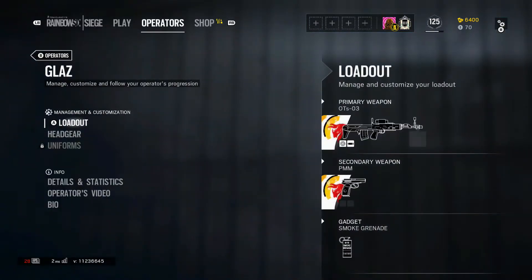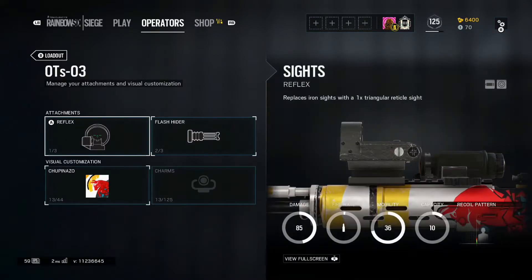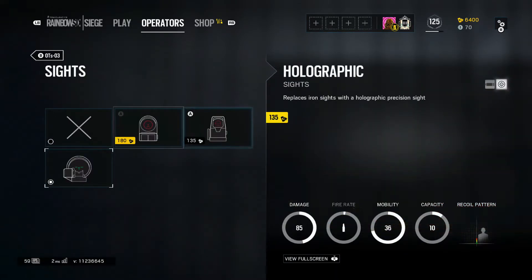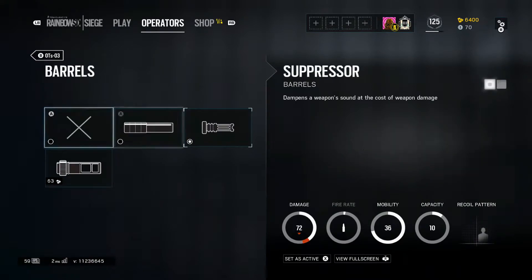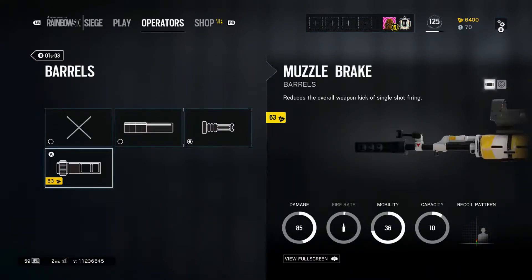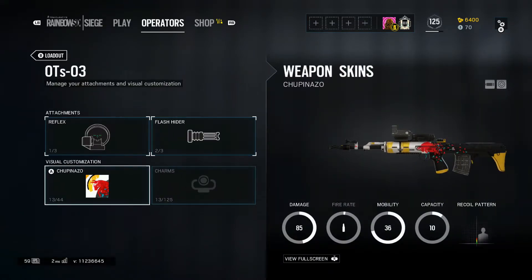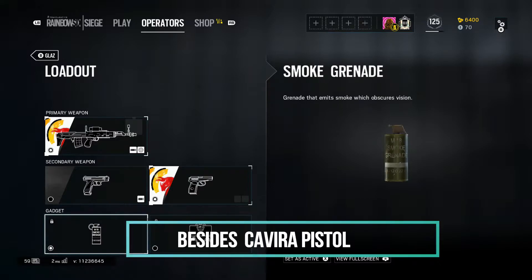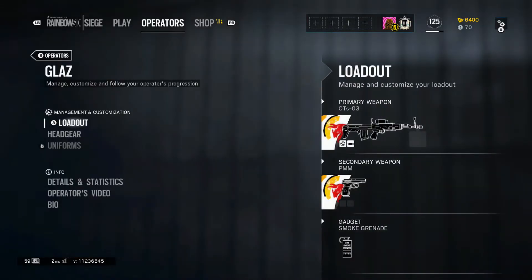Now we're gonna get into attachments, starting with Glaz. His sniper rifle doesn't have many options — you can adjust the barrel and the sight. I prefer reflex; I don't like red dot or holographic, I feel like they don't match the sniper rifle. For the muzzle I use a flash hider because it gives the lowest possible recoil. For secondaries you have the GSH and the PMM — the PMM is probably the best pistol in the game, does about 60 damage and is a two-shot. For gadgets, I would use smoke because you can see through it and enemies can't see you.